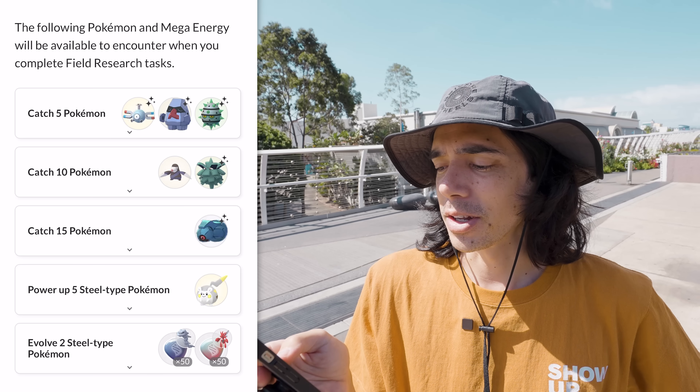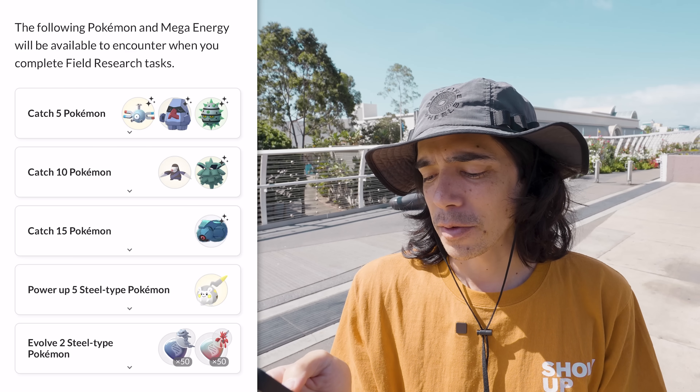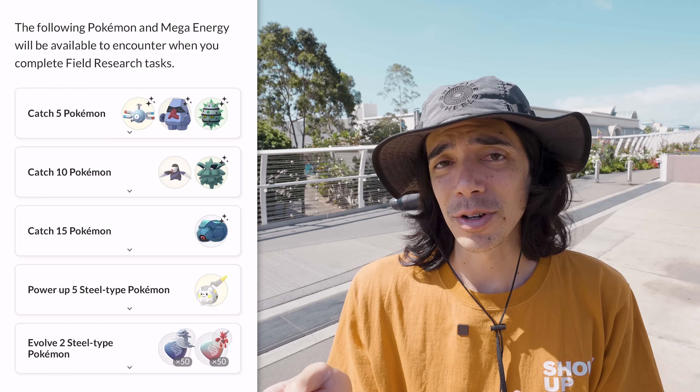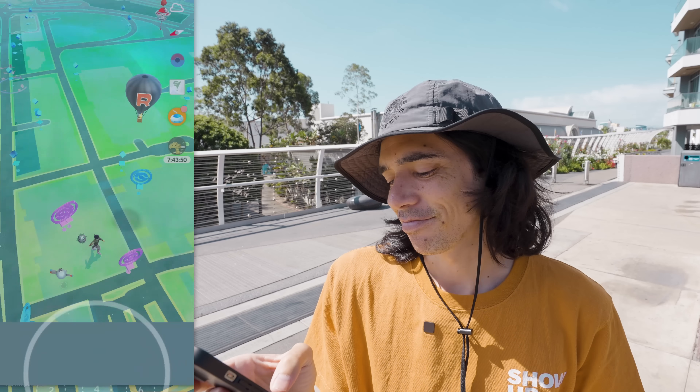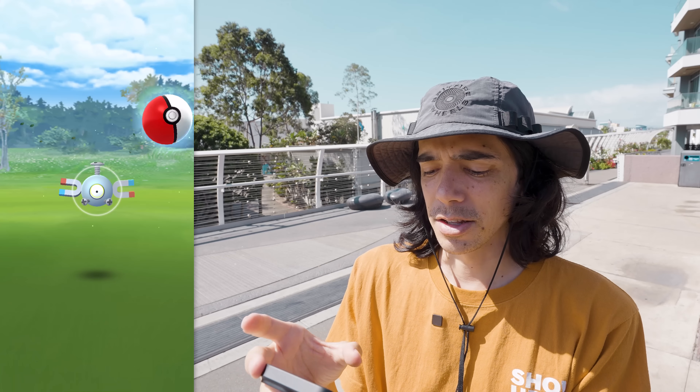Power up 5 Steel type Pokemon rewards Togedemaru. Evolve 2 Steel type Pokemon gives Steelix or Scizor Mega Energy. I'll keep all the tasks and do it with excellent throws.